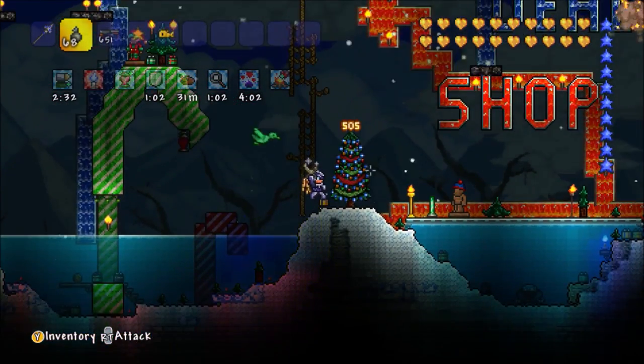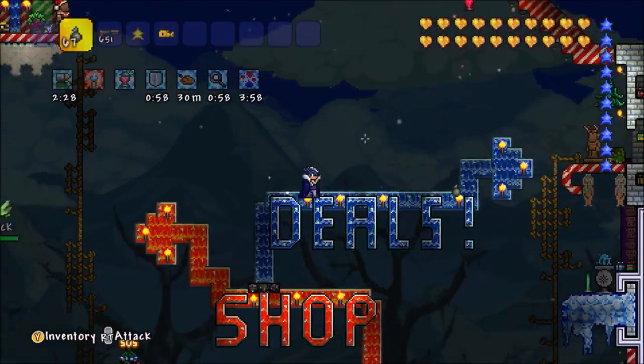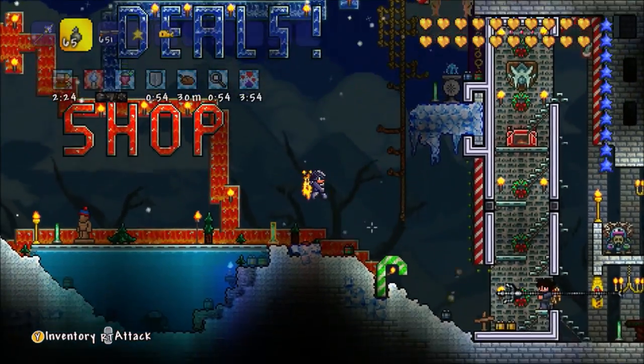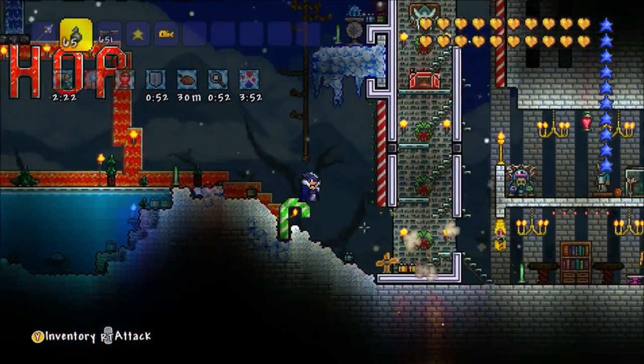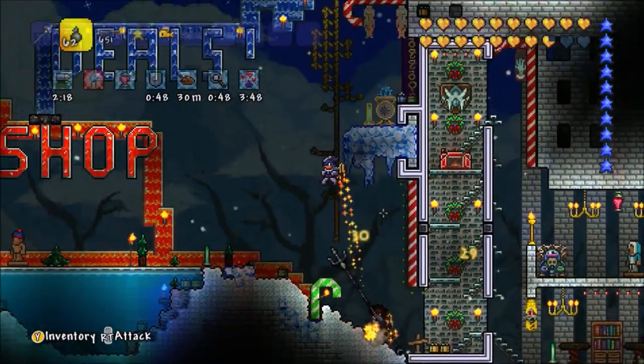We also have a whole bunch of new bosses: the lunatic cultist, the moon lord, the flying dutchman, the martian saucer, the nebula pillar, the solar pillar, the stardust pillar, and the vortex pillar.